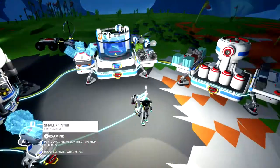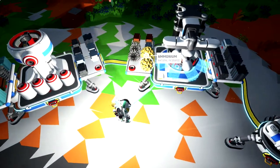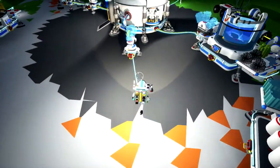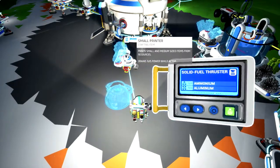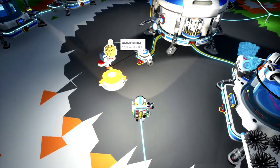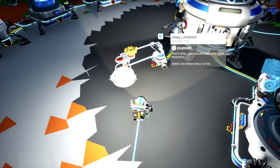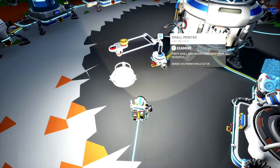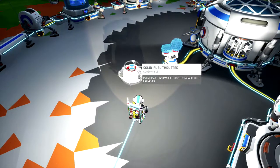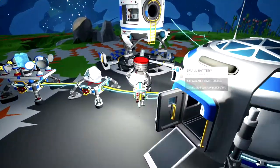There it is — ammonium and aluminum! We have both of those. We can actually build the solid fuel thruster right now. Look at this — we're advancing ridiculously fast. Boom! About to blast off to Mars. The research is done, the technology is unlocked — we got ourselves a thruster! Let's go throw this on our spaceship.